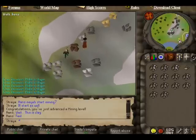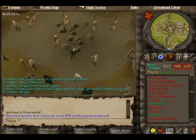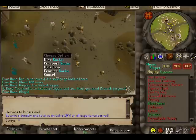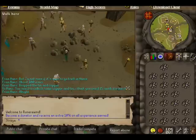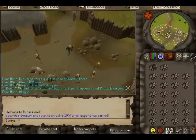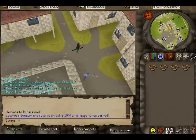Once I get a full inventory I'll bank it and show you the next spot. Here it is — there's copper, tin, and some coal in Barbarian Village. I mined one and yes, that's coal, so that's a nice little spot just in Barbarian Village. Let's head on to the next one — the Dwarven Mine.